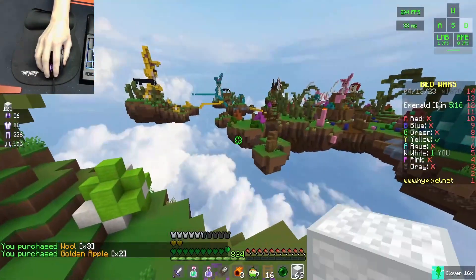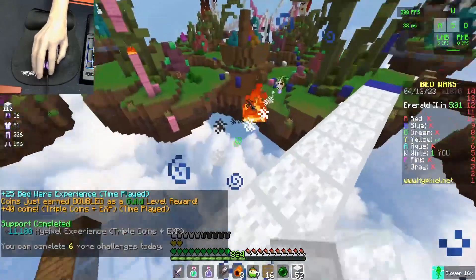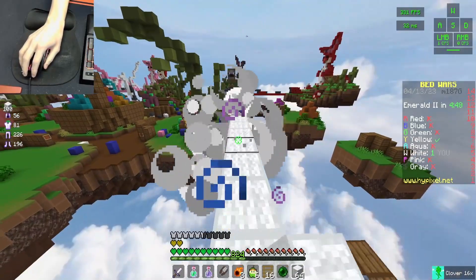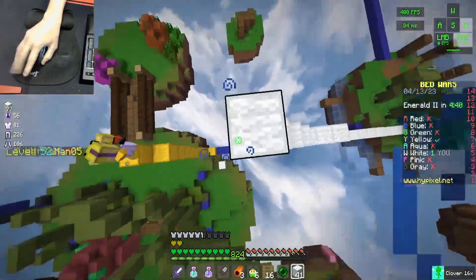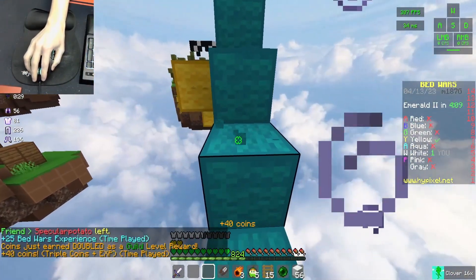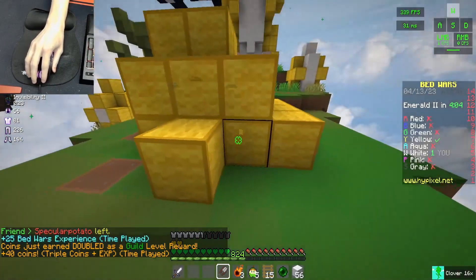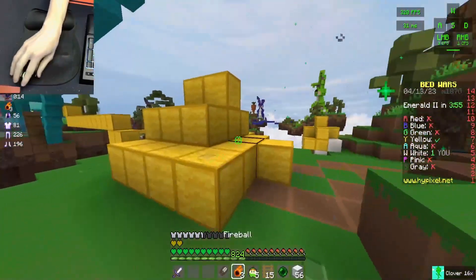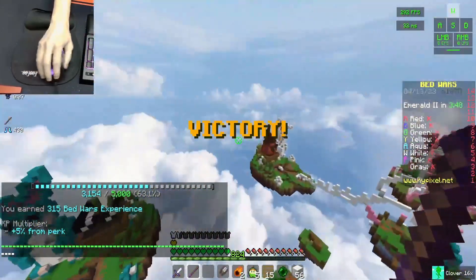It looks like no one is side rushing. So I'm going to declare this a diamond rush map and not a side rush map. What's up, Waffle Man? Stop that, Waffle Man 05. He had a third — surely not a fourth, though. No sane person would have a fourth. Except Waffle Man doesn't seem like a sane person, to be honest — Waffle Man seems like a menace. Let's do a little bit of invis-ing. It's not looking good for you, Waffle Man — it is not looking good at all. That was a good fight.